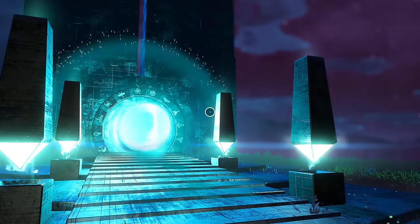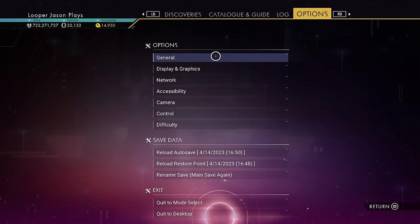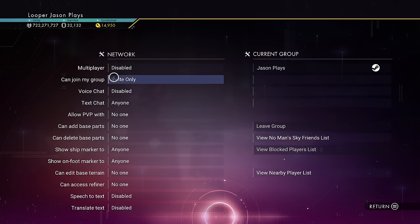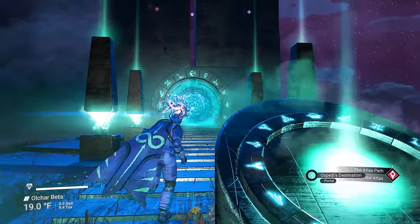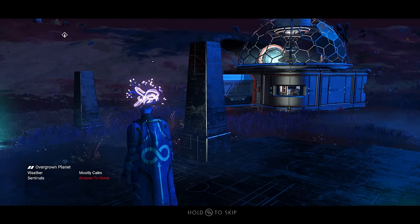Remember, it's in Euclid. And as always when you're ship hunting — number one, make sure you're in the right galaxy. Number two, turn off your multiplayer. Go to your pause menu, go to your options, in the network settings right here. Make sure you have multiplayer disabled and can join my group. Make sure it's invite only. If anyone happens to join your game, they can take it right from under your nose. So if you show up and see an empty pad, that's probably what happened. Make sure multiplayer is off before you go through that portal.